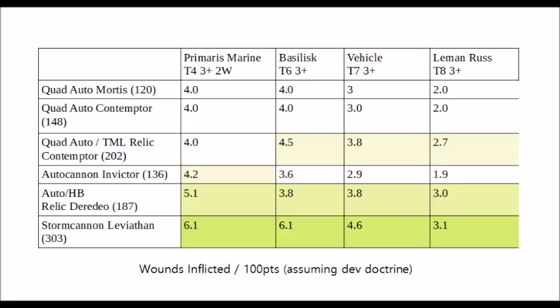The first thing to note is that the Stormcannon Leviathan takes the prize in terms of highest damage output in every single category. To be honest it really should take the prize for this, because its guns are so much shorter range and that really is a limitation — it can't just blaze away at enemy units on the other side of the map, it needs to focus down things that are closer. It's significantly ahead against Primaris Space Marines, dealing on average about 18 wounds to them from one blast of its Stormcannon array.